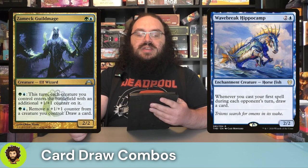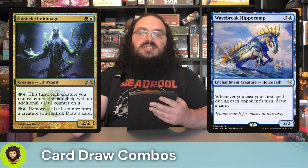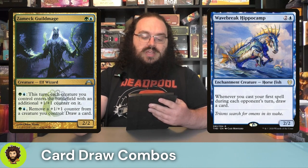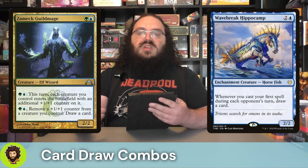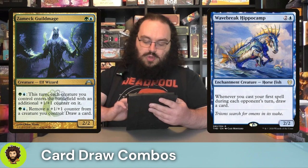Zemeck Guild Mage — a 2/2 for two. We could pay Simic so that this turn, each creature we have entering the battlefield will do so with an extra plus one/plus one counter — little nice. Or we could pay Simic to remove a plus one/plus one counter from a creature to draw a card. Both effects are great. We have a lot of other creatures coming in with counters and ways to manipulate them, so I think we really have a lot of good value there.